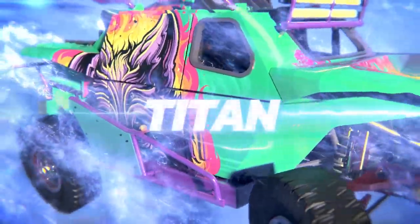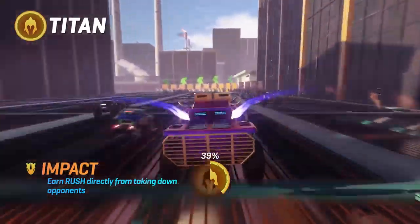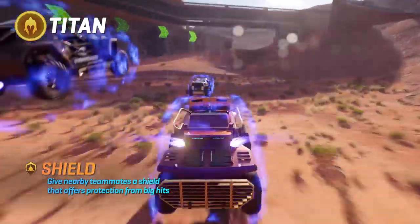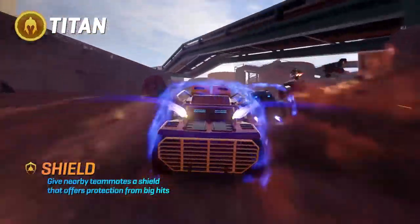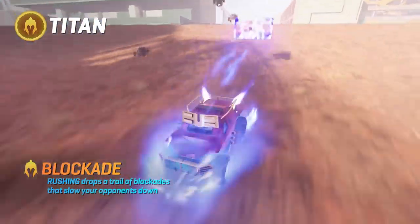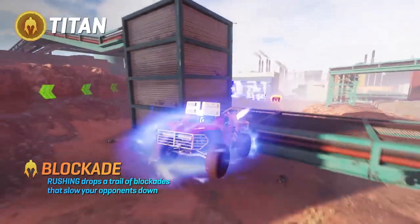Titan. Big sister born to protect you and wreck anything that gets in the way. Impact: get a chunk of rush fuel every time you clash with the opposition. Shield: stay near your teammates and bolster their defenses. Blockade: activate your rush tank and leave a trail of speed killers to set up some sitting ducks for your team.